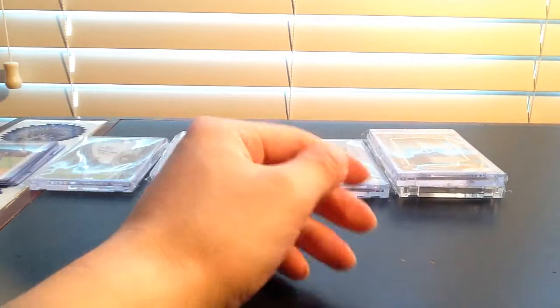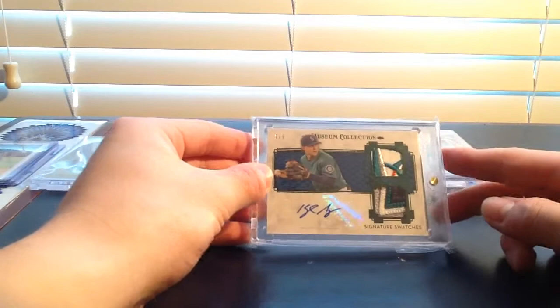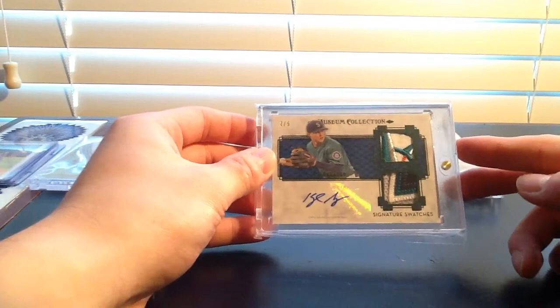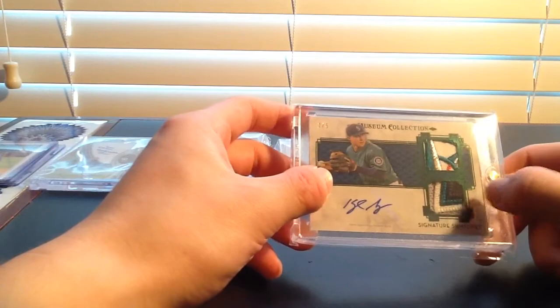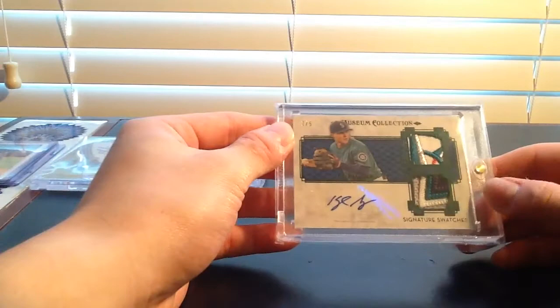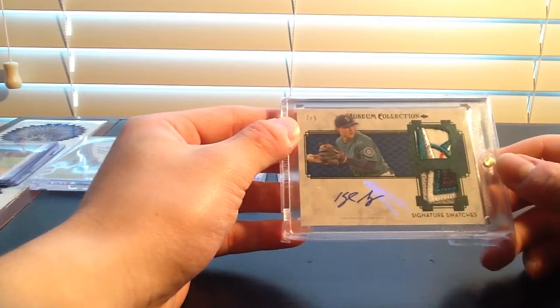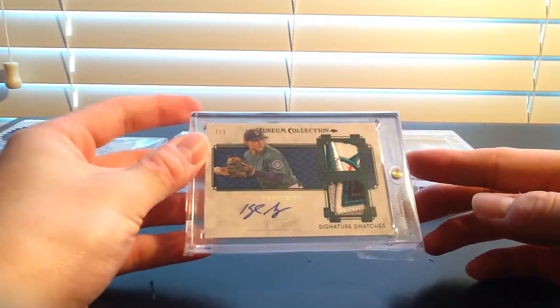At number one I have this 2014 Topps Museum Collection, numbered 205 of 299, with two really nice patches and a beautiful signature. This is one of the first low-numbered Kyle Seeger relic autos I ever bought. I really like the marble-type look on the card from the Museum Collection — it gives it that high-end, fancy feel. It's got a clean autograph and a beautiful patch from the Mariners logo — I think it's from the M in 'Mariners.' It's an overall really beautiful card, and since it's one of my first cards I really spent money on for a personal collection player, it holds a lot of meaning to me. That is number one.